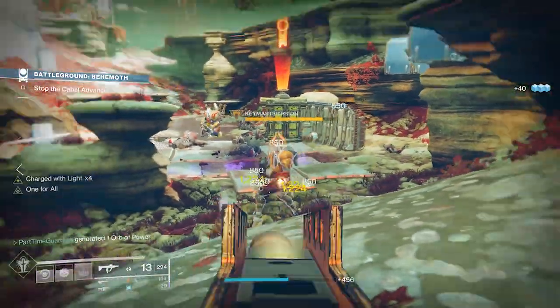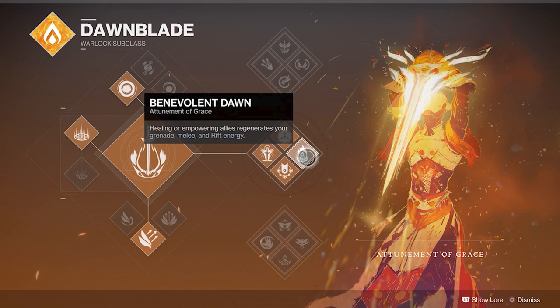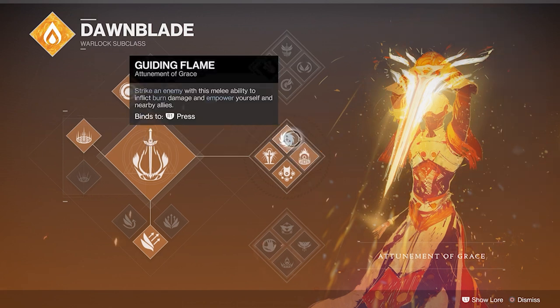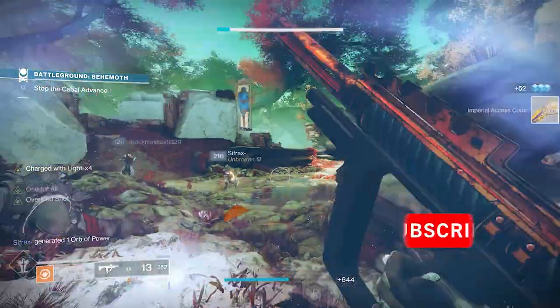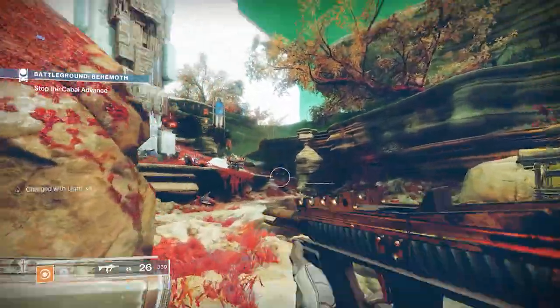Utilizing the Well of Radiance subclass, I can also speed up grenade generation. When I heal or empower allies, I get grenade, melee, and rift energy back. In addition, when I strike an enemy with my melee ability, I can inflict burn damage and empower myself and allies, which again allows you to gain grenade and rift energy back quicker.